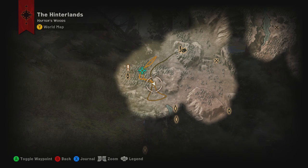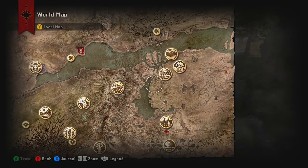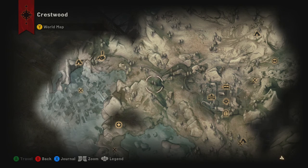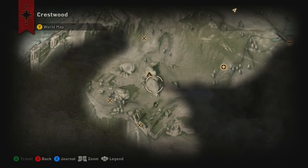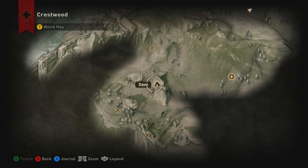We got all three in the Hinterlands. Now in Crestwood is where we should head. In the cave that is furthest south of the map. South - oh I remember, it's southeast of the dragon. Where is the dragon? Furthest south - is it that one? Wyvern's Watch.